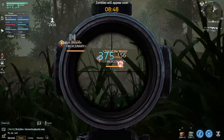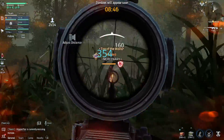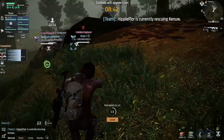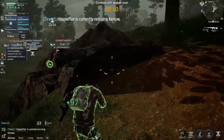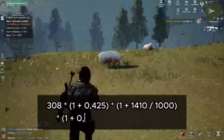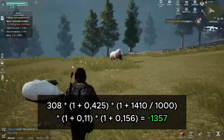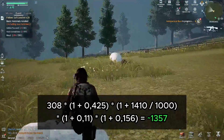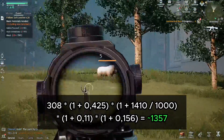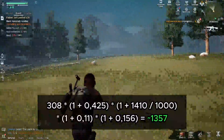To test the formula in action, I'll be shooting at level 5 sheep. Keep in mind that the sheep have armor, so you must make sure to completely ignore it and deal full damage to the mobs. If we substitute my character's parameters into the formula, we get 1357 damage — and this is exactly the figure we see when shooting at sheep. I specifically shot at the torso to eliminate the weakness damage multiplier.